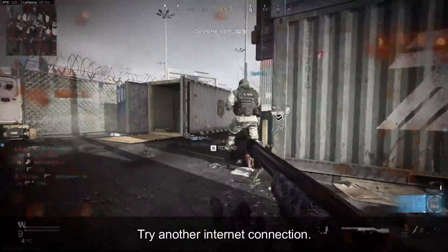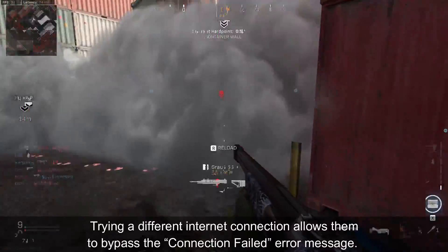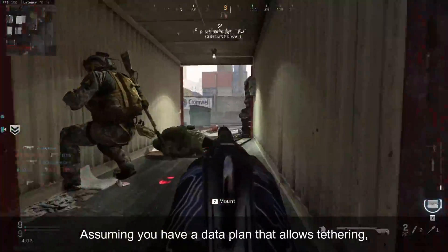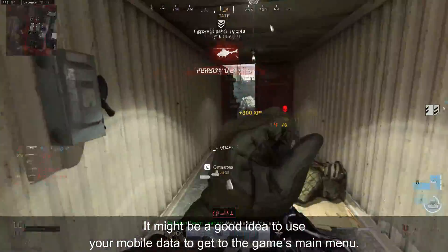Number 3: try another internet connection. As strange as it may sound, some users are saying that trying a different internet connection allows them to bypass the connection failed error message. Assuming you have a data plan that allows tethering, it might be a good idea to use your mobile data to get into the game's main menu.